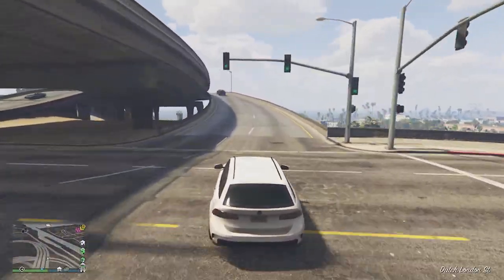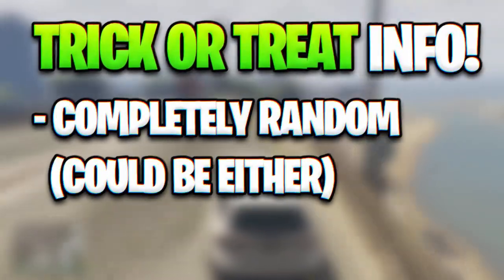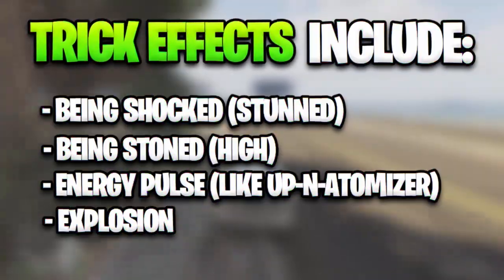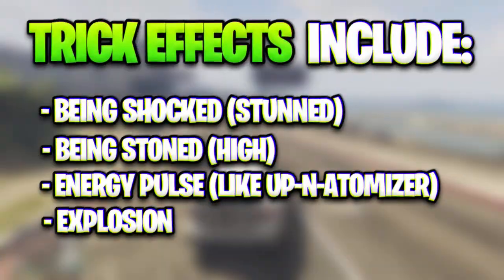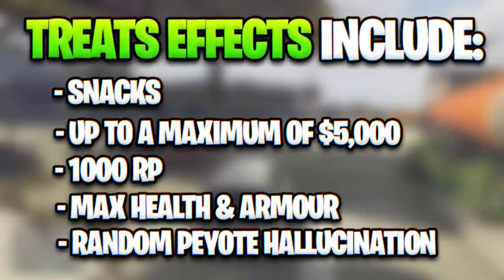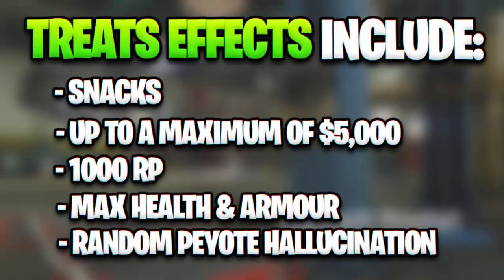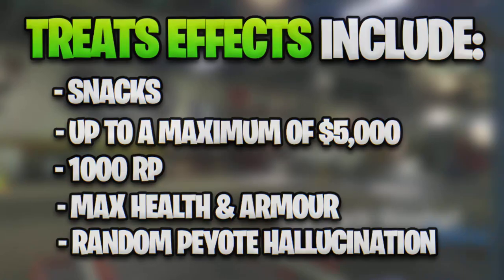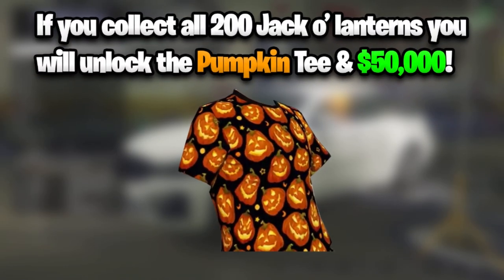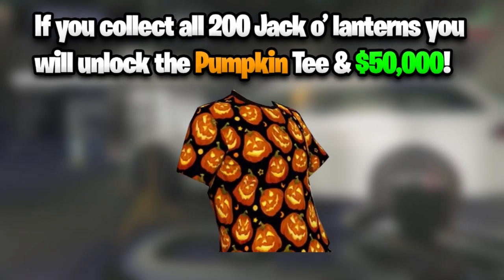After each pumpkin that you collect, you will either get a trick or treat effect — this is completely random. Some of the trick effects include being shocked, being stoned, an energy pulse, and also an explosion. For the treats, you can either get some snacks, up to a maximum of $5,000, 1,000 RP, maximum health and armour, or a random peyote hallucination. If you manage to collect all 200 Jack-O-Lanterns, you will unlock the Pumpkin Tee and also be rewarded with another $50,000.